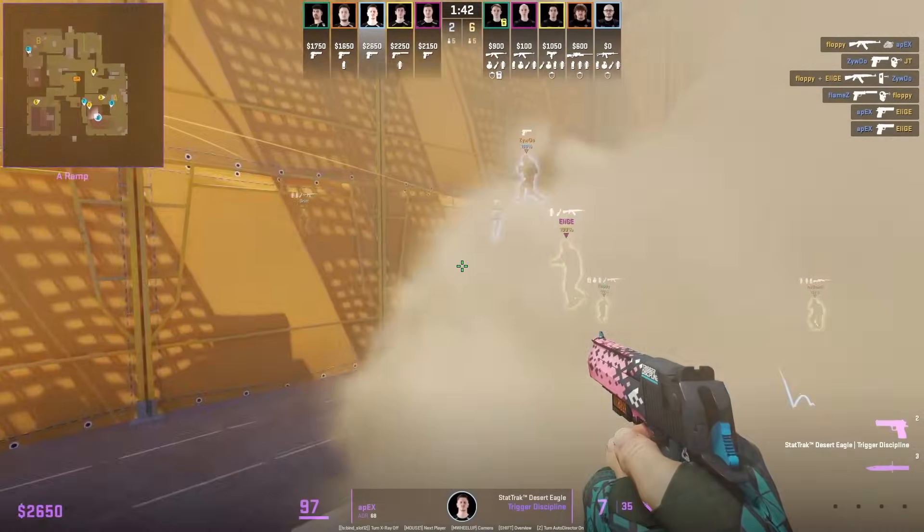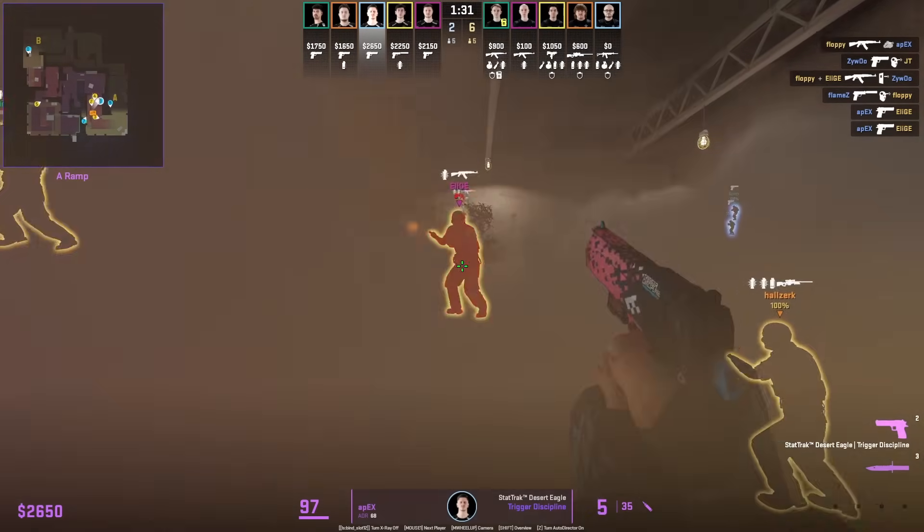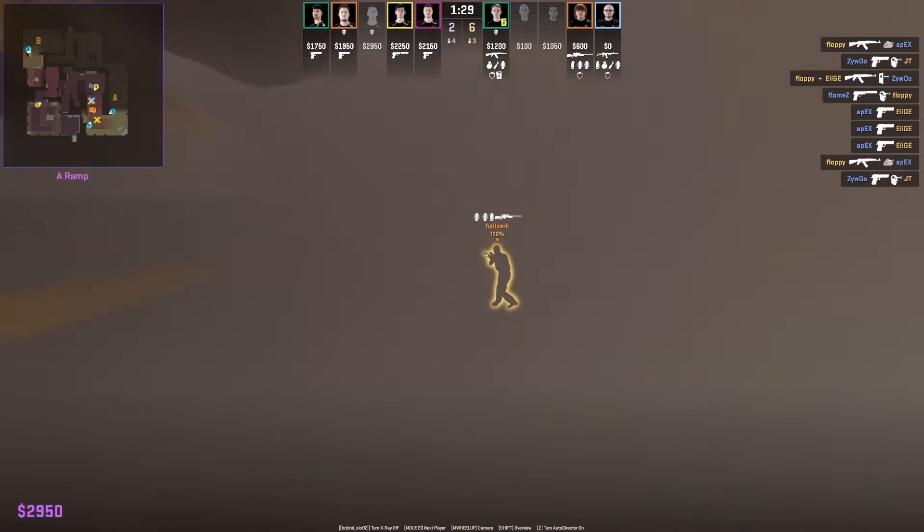Vitality throws the bottom ramp smoke and Apex sneaks into the T's upper ramp smoke, finds a timing where there's a gap between the two smokes to backstab the T's.